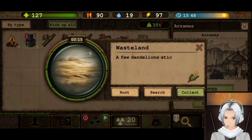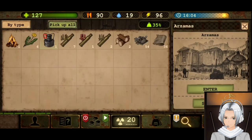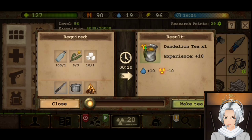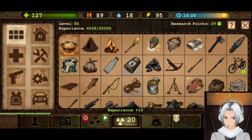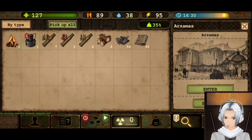It can be done by very many ways. For instance, we got some dandelions. And then we can make some dandelion tea or normal tea.